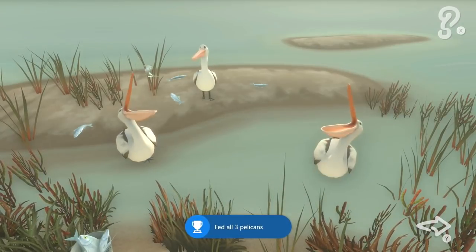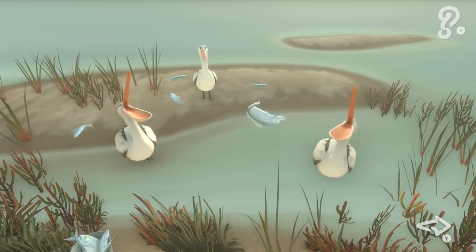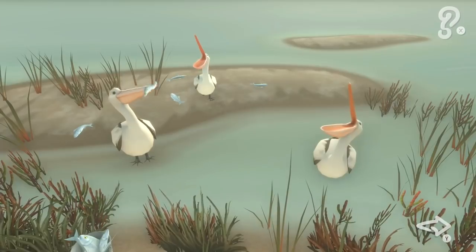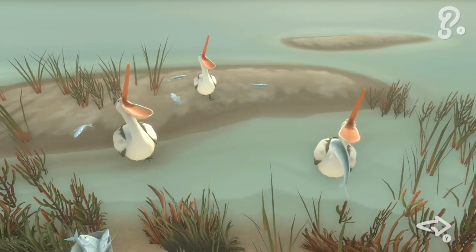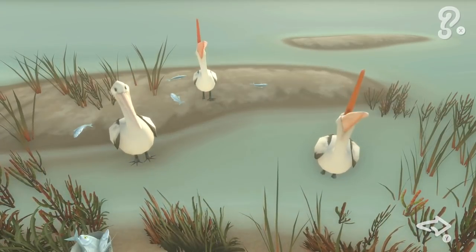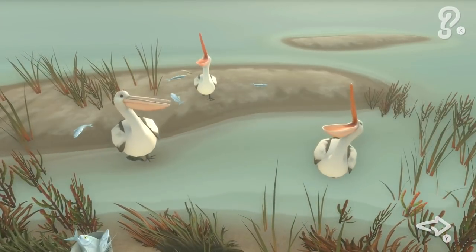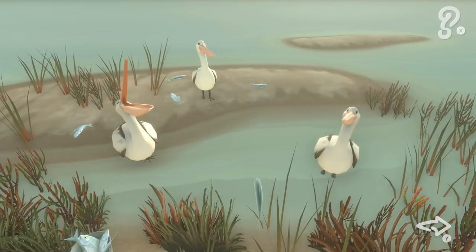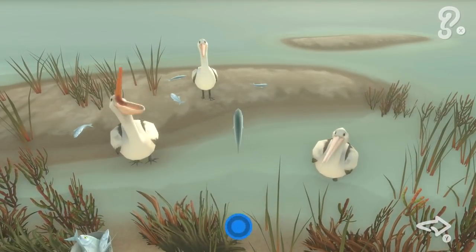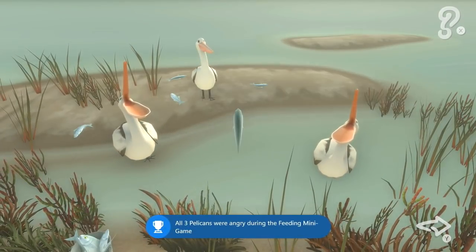Now what we need to do is make all the birds angry. I'm just going to feed the left bird, and once I do this, you'll see that the other two birds will start shaking their head in disappointment. Both the middle and the right bird shook their heads because they were upset. Now what we need to do is make the left bird upset — just feed the middle bird over and over again until the left bird gets upset. You'll see he's upset when he shakes his head. Once you get all three of the birds to shake their heads, you get another achievement slash trophy. Then press Y in order to proceed.